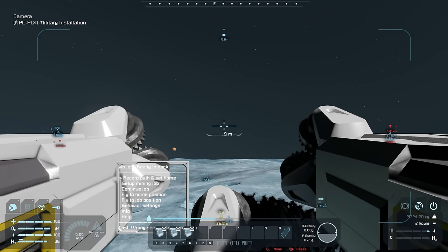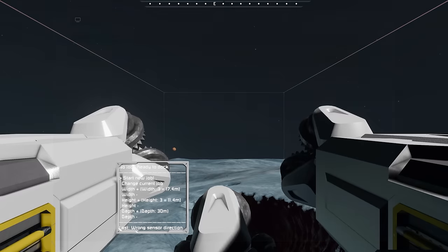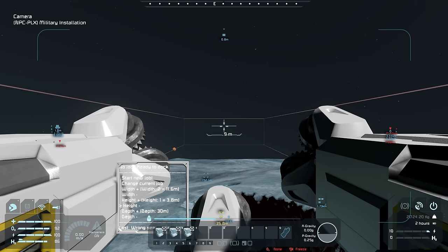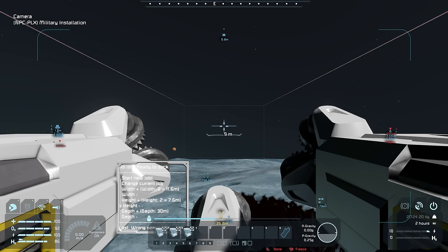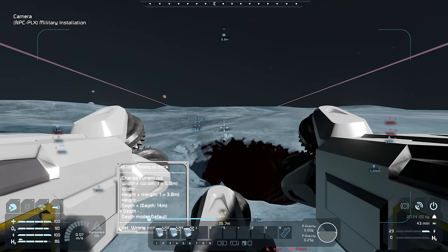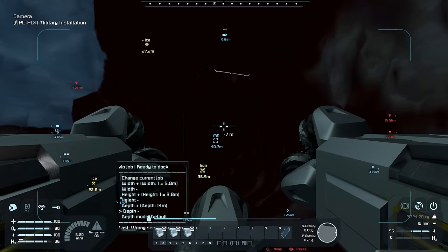I'm going to go down here and set up a mining job. I also want to go into Info and show the sensor's range so I can see where the sensor is detecting. I'll change the width a little bit — lower it down maybe that much, that's probably fine. Change the height too — lower it a little bit since I know the iron is not that big. And the depth a little more, so it's not that big an area. Then I bring it all the way down into this hole to see if it reads the position.